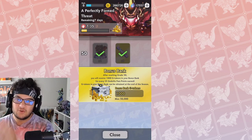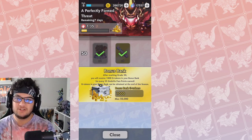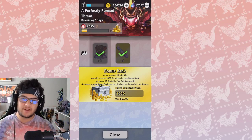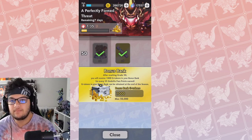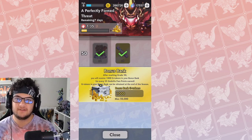You will receive 1,000 G-tokens in the bonus bank for every 35 Godzilla Pass points you earn. G-tokens in your bonus bank will be obtained at the end of the season — when the season changes over and you get your season rewards, you're going to get whatever gold you put into this back out. So is this worth the grind for a maximum of 50,000?